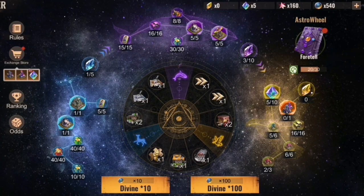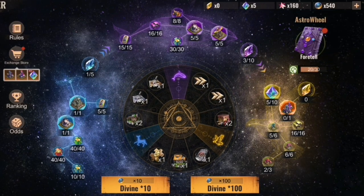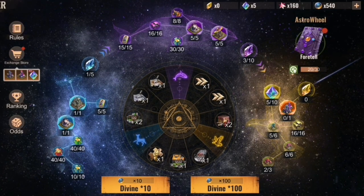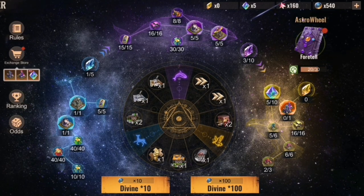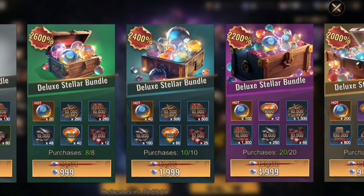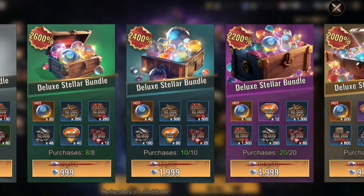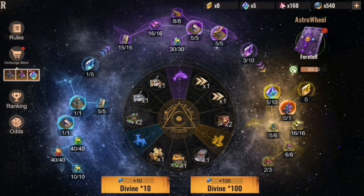So we talk about Astrowheel. This is a brand new skin collection part and event. What it's all about is spending your money, because there is no free-to-play player opportunity to participate in it. The bundles start with the 499 diamond bundle for 10, up to the 9999 diamond bundle for 200 opportunities, and you will need a lot of them to participate.